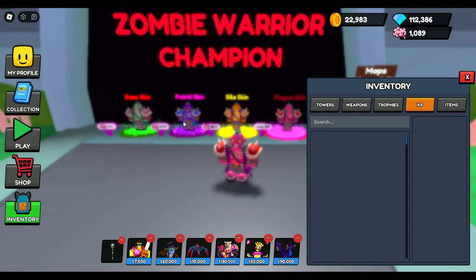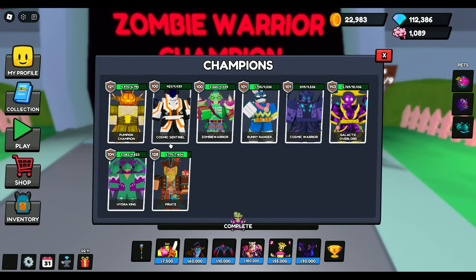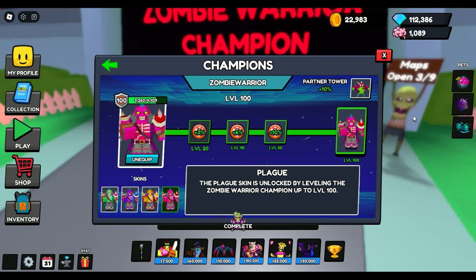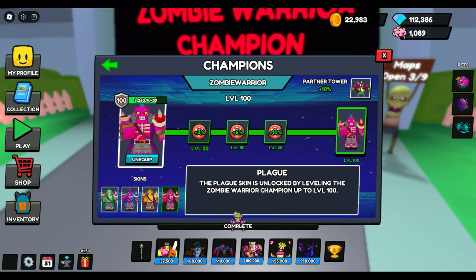Once you level them up, go to your champion skin: click my profile, go to champion, select whatever champion you want — in this case the Zombie Warrior. You'll see the progression all the way to level 100. You can also get XP from playing regular games, but the fastest way is using those coins. The Zombie Warrior actually gives a ten percent boost to Spike and an additional ten percent boost to all your towers — so keep that in mind. Maybe I'll do a Spike showcase sometime this week.